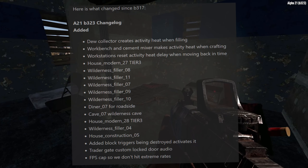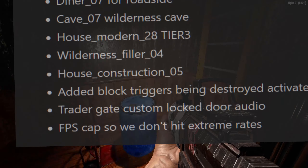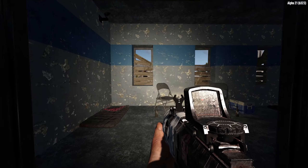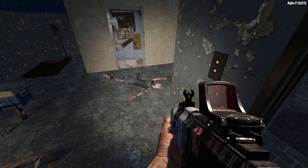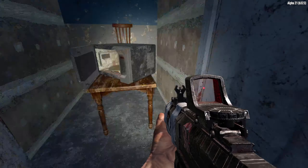Moving on — there's a bunch of changes to POIs as expected. But a small gem is the cap on FPS so it doesn't hit extremes. That's been a problem in the past where sitting on menus could cause FPS to skyrocket and your GPU blasting 100% to render a menu screen at 5000 FPS or something. I've had to hard-limit FPS in the past just to avoid this, so it's nice to see this added.